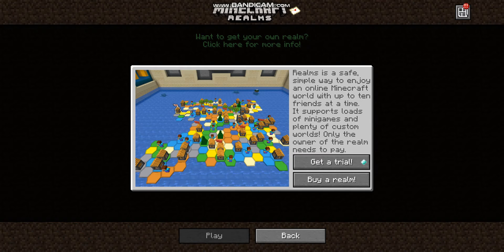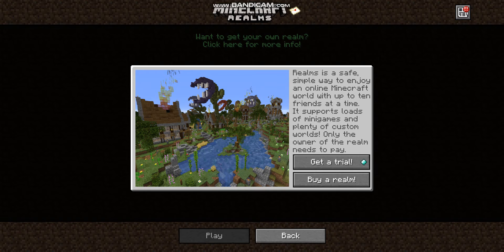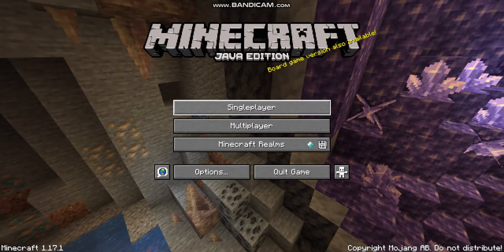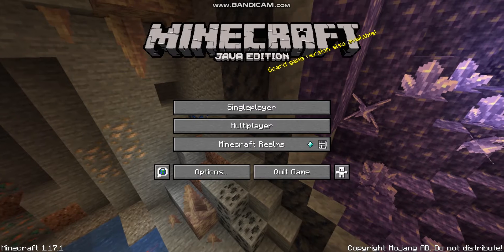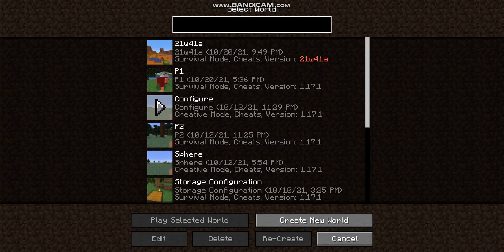Minecraft Realm is a subscription service offered by Minecraft. It's an online world with up to 10 friends at a time — plenty of mini-games and that kind of stuff. Multiplayer, you can play on servers or you can play on LAN, which is network to network, usually for friends with computers close together. And then we have single player.